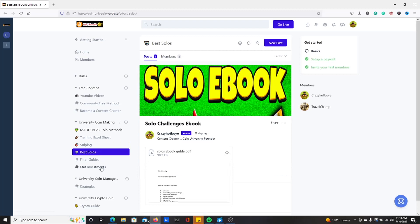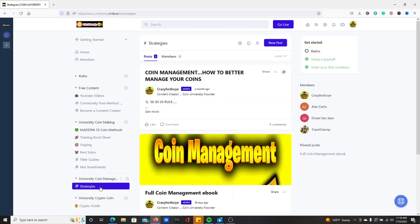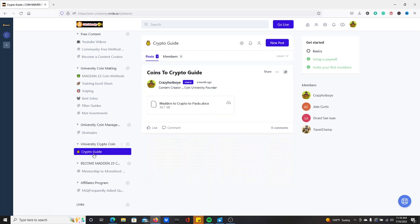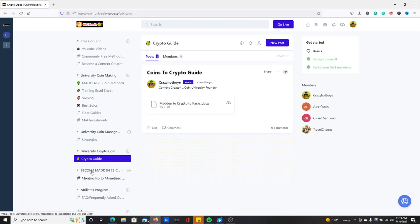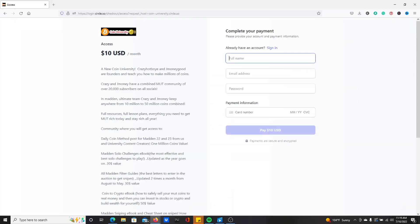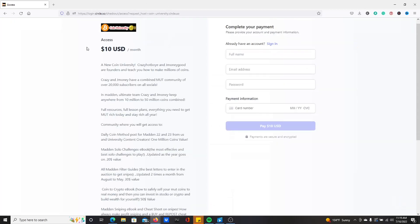Here's what you can find in the university: you're going to have the sniping ebook, solo ebook, coin management ebook. Of course, we're going to have our crypto guide. And we're going to have a lot more stuff where you can click on the home and see coin methods every single day. You can get all this for 10 bucks, my G's. Enjoy. Link is in the description.